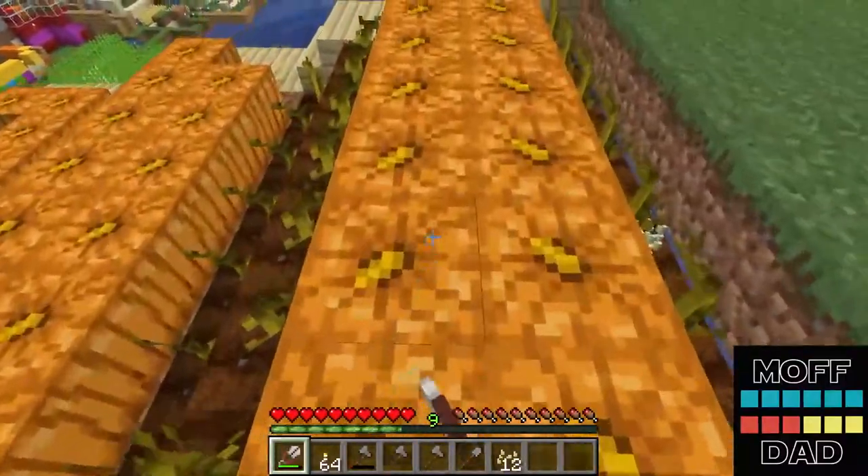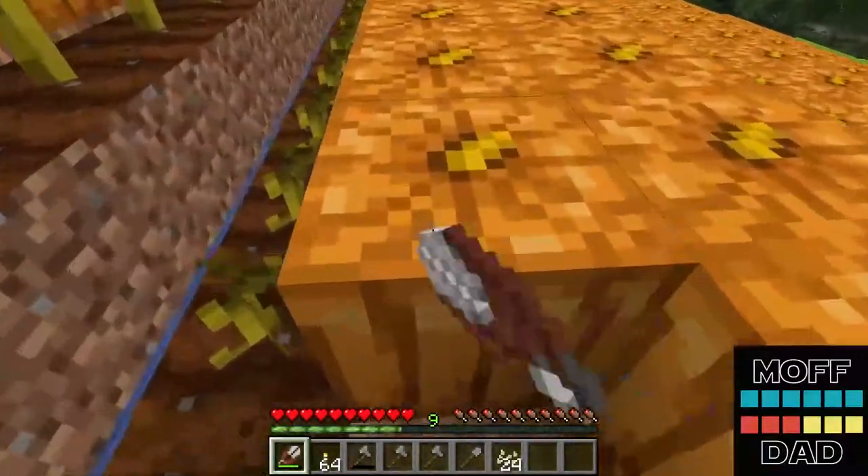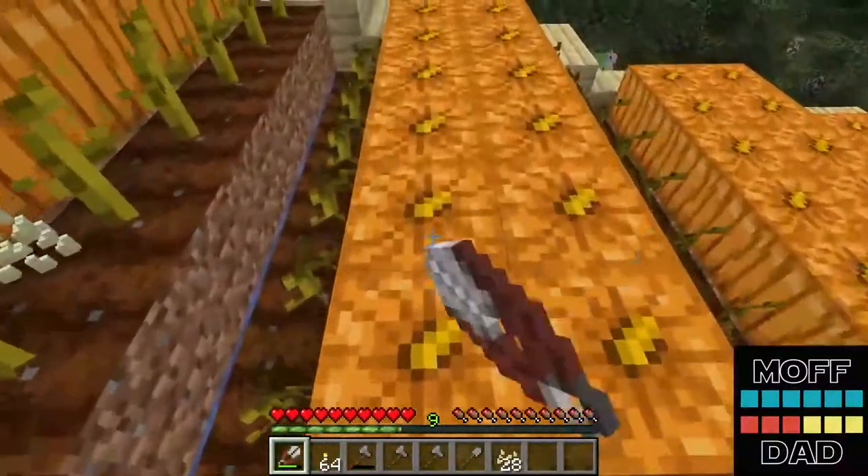Jack-o-lanterns are great for making iron golems and snow golems, and they put off 15 luminance which is a great light source. You can also put them underwater for lighting.